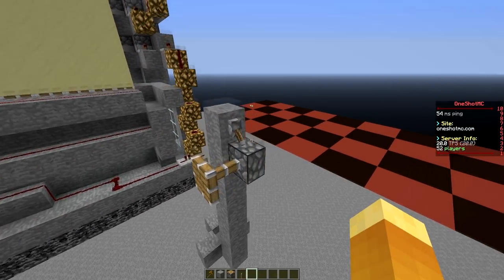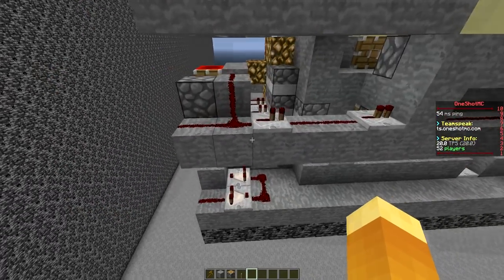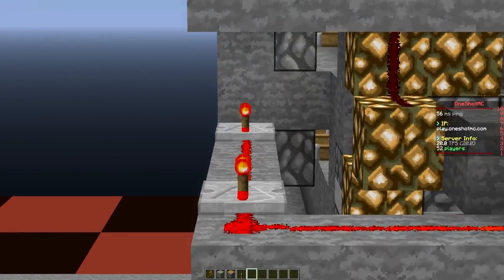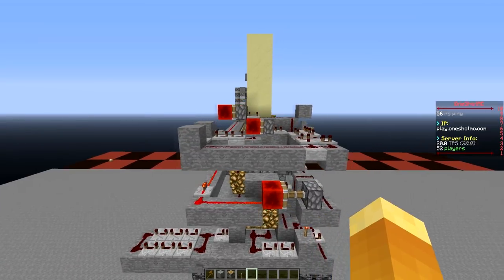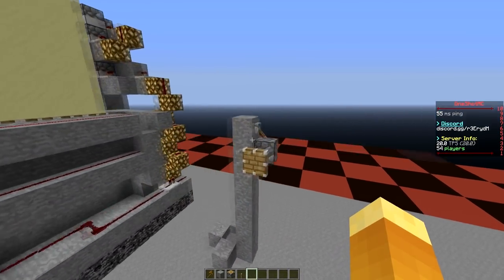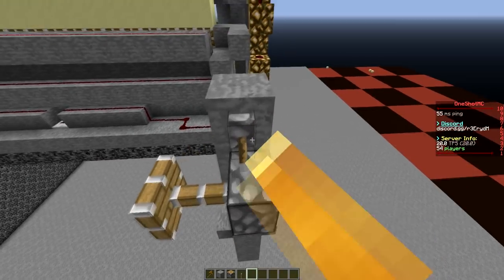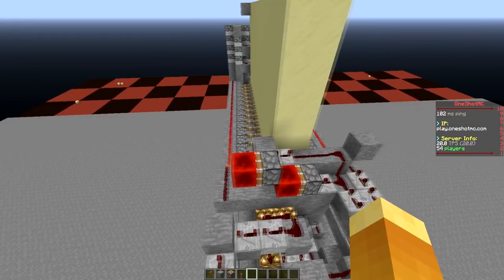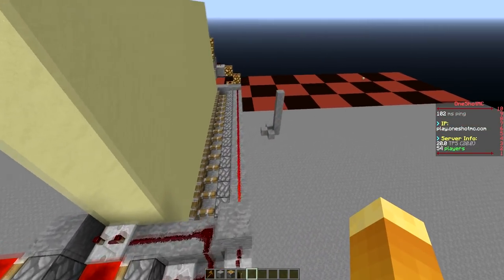Every single three game ticks it'll go off, then three game ticks later go off again, and three game ticks later go off again. As I said, it takes three game ticks for the piston to fully extend and fully retract, with that in-between state being block 36. It's not based off a glitch or a bug — it has full Minecraft physics incorporated into it.